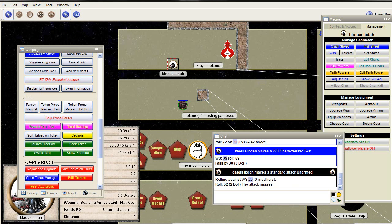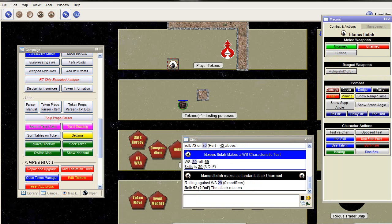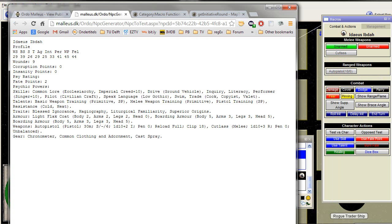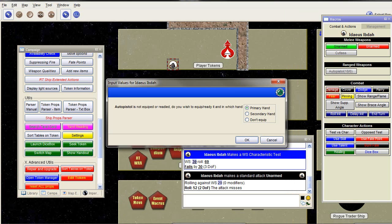Now let's upgrade some particulars of this token. You can already see that it carries the cutlass which was in the character sheet. With armor it already has a Light Flak Coat. Weapons: an Auto Pistol and a Cutlass. Gear: Chronometer, Common Clothing, Adornment, and a Cast Spray. If I select, for example, the Auto Pistol, it asks if it's the primary hand or the secondary — secondary means you get a minus ten penalty if I recall correctly.